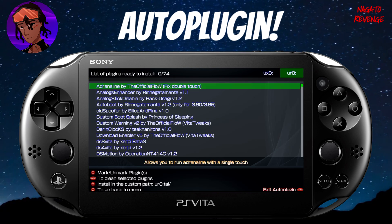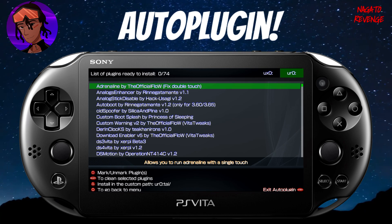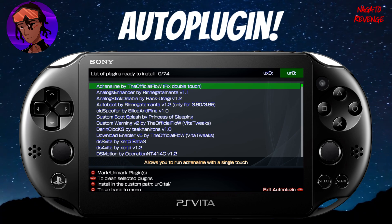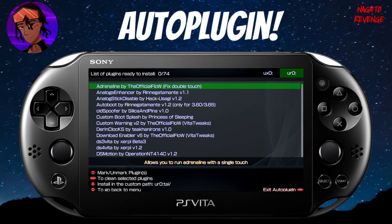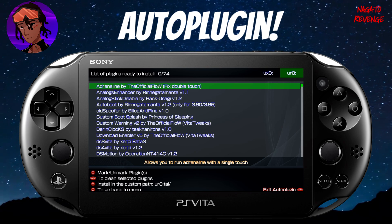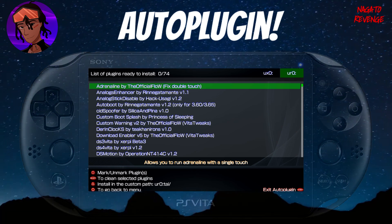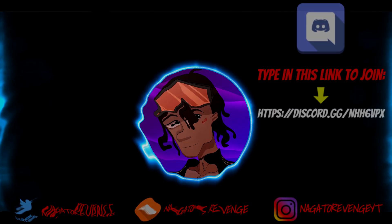That's essentially all the cool things you can do with Auto Plugin. Once you're done installing your plugins, just restart your device and all of your plugins will show up on your Vita. Hopefully I did a great job explaining the main plugins I recommend, showing you how to install them, and answering your questions about Auto Plugin. My name is Nagato and I'll see you guys in the next video.